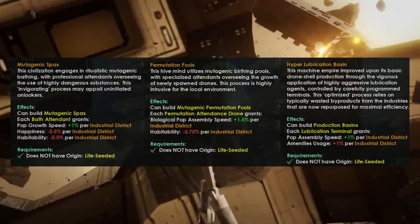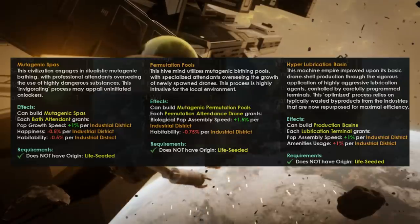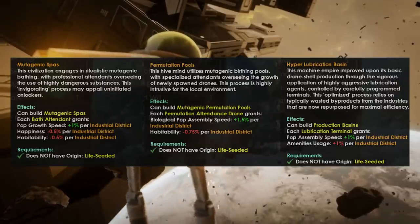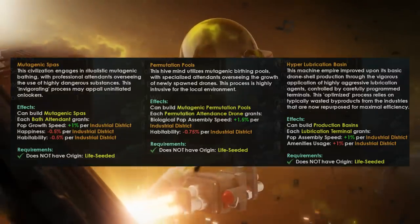And don't forget, right at the start of the game, your capital is actually higher than 100% Habitability, so it will take quite a few Industrial Districts to get your Habitability below 100%.